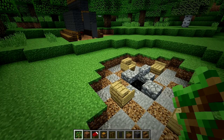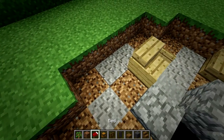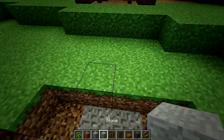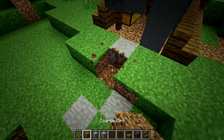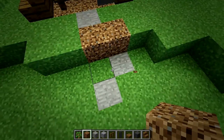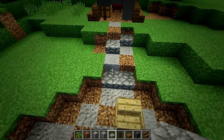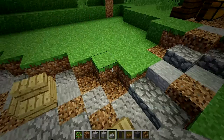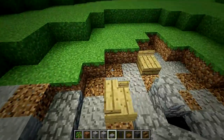For every tent that you have you're going to want a pathway up to it. This is probably going to be the same materials you used down here. So let's add some stone and some coarse dirt, and then we're going to add some half slabs — in this case cobblestone slabs. Don't make them even; make it look messy. This is a campsite — not everything is drawn out or planned perfectly.